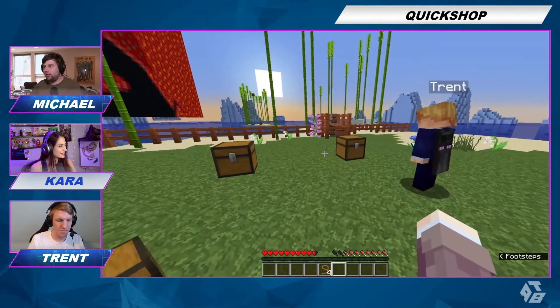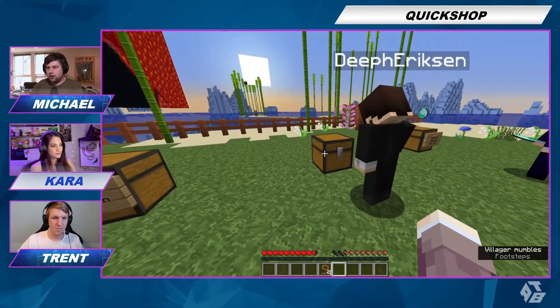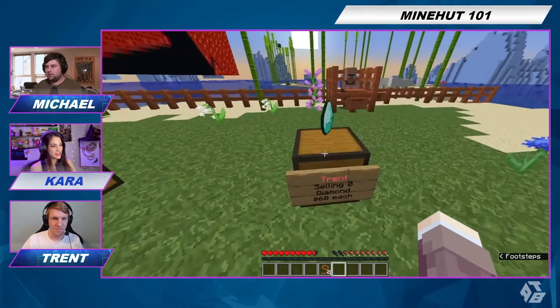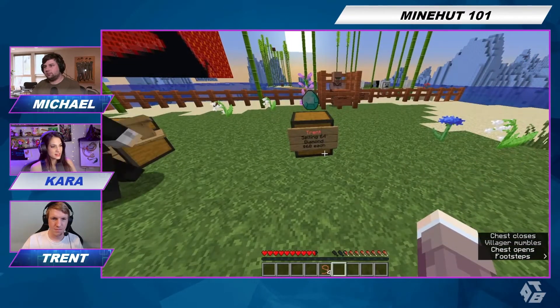Okay, so I'm in survival, and I hold my item and left click on the chest, then enter in chat how much. Selling zero — there's zero diamonds in here, Trent. I'll load up some diamonds. There we go. 68 each. One lectern, five thousand.